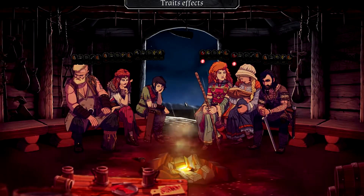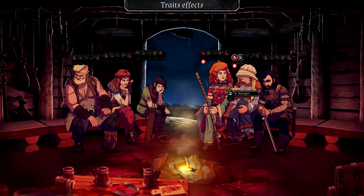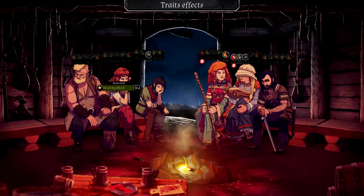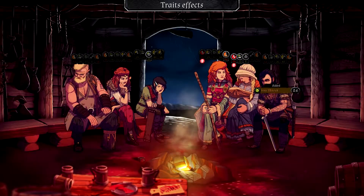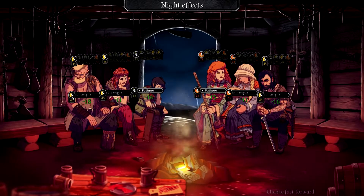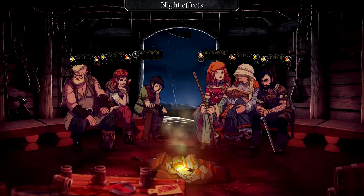Trait effects run: one character gets extra fatigue from a trait and gets hungrier. Sickness and depression tick. She's hungover from the beer earlier; he gets a sore throat. Then night effects — everyone gets some sleep and recovers fatigue. Depression goes down a little from the religious idol. And that's the end of the day — and look, it's going to rain again.